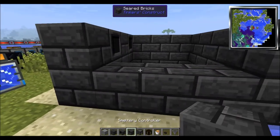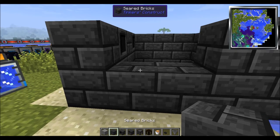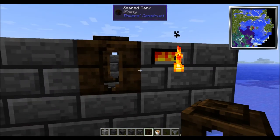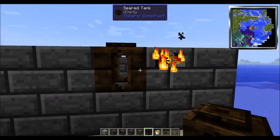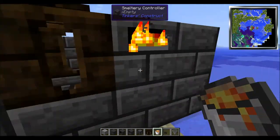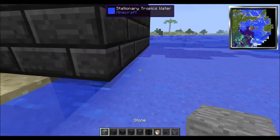Over here we're going to put the controller right here. And if everything works out right, you'll have that. Now, this is made differently using another type of block. If you see this light on, the system is working — Tinker's Construct is working properly, which is awesome.